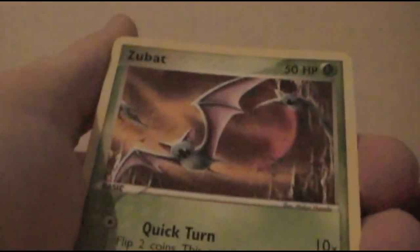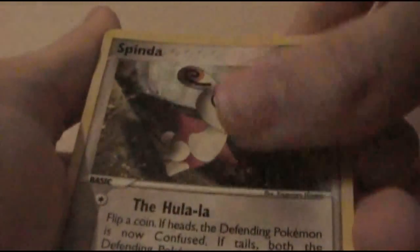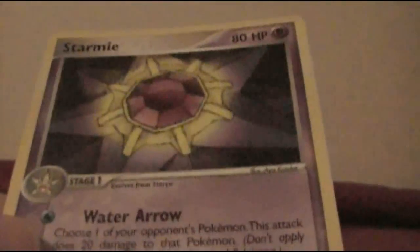It's kinda weird that that's the only dark type — I haven't seen a Mightyena or Poochyena in this set. Seedot, Baltoy, Zubat, Snorunt, Beldum, Spinda again. And — Walrein Holo! I did not have this in holo. Awesome. I'm very happy with that. Beldum and a Stormie.